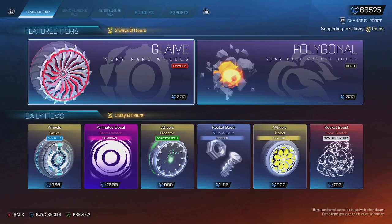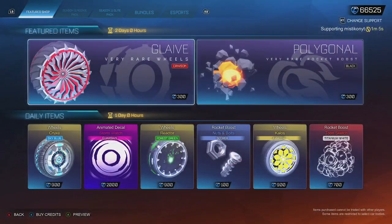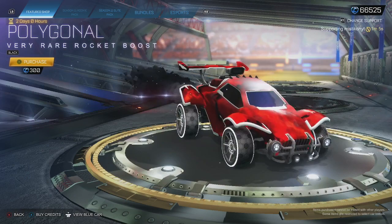Hey guys, welcome back to another item shop. Feature items today — nothing huge this time. We've got the Crimson Glaive wheels, which actually match my car pretty well, not going to lie. And then a black Polygonal — this is item shop exclusive, so probably the highlight, as you can't get it anywhere else. It actually looks pretty clean.